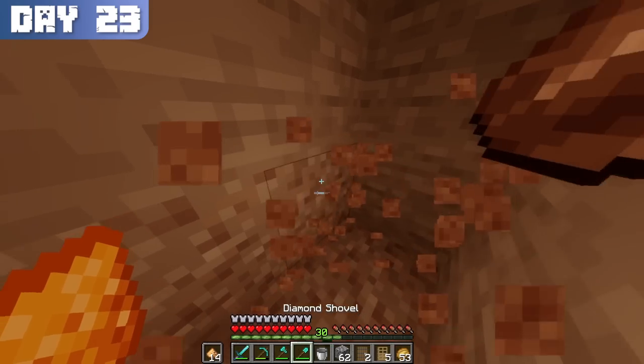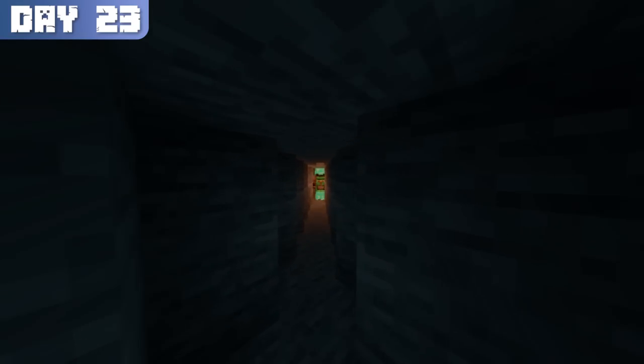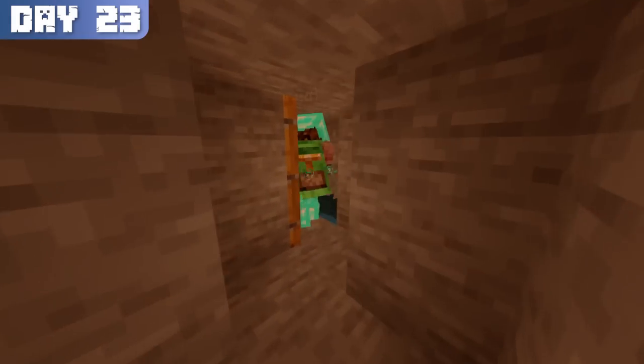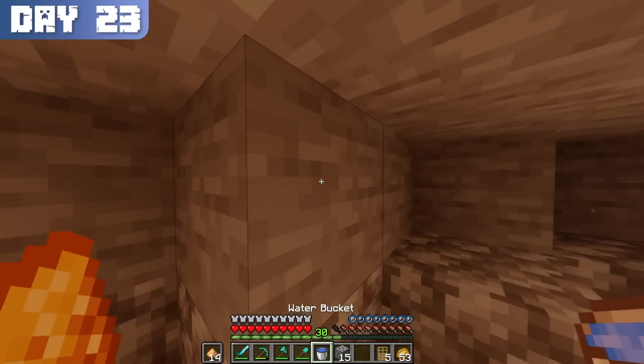With my sugarcane farm set up, I moved on to the next step in enchanting, which was obtaining XP. On day 23, I constructed a tunnel to the dungeon I had discovered on day 18 during my near-death mining expedition. A portion of the tunnel led into a cave, so I sealed it off from the outside and drained the water to keep the path straight.